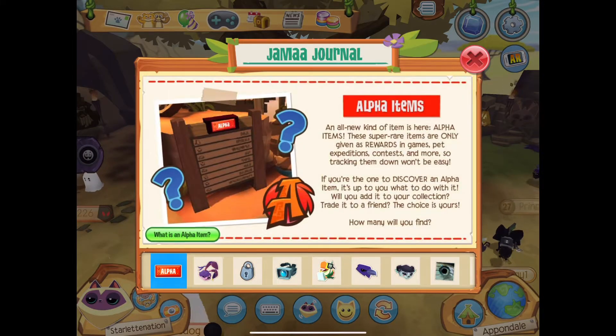Over here we have alpha items — an all new kind of item. These super rare items are only given as rewards in games, pet expeditions, contests, and more, so tracking them down won't be easy. If you're the one to discover an alpha item, it's up to you what you do with it — we will add it to your collection, trade it to a friend. The choice is yours. How many will you find?